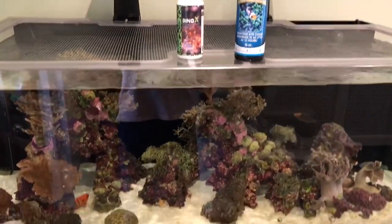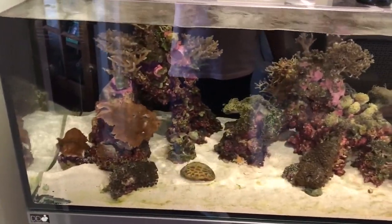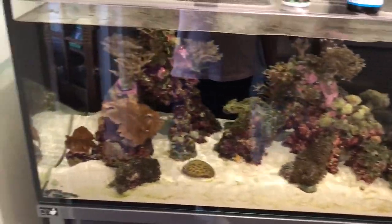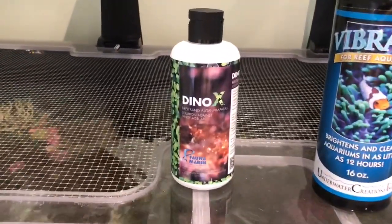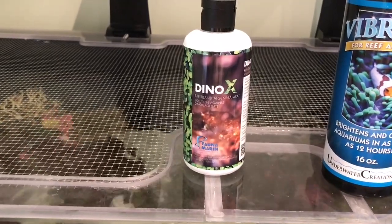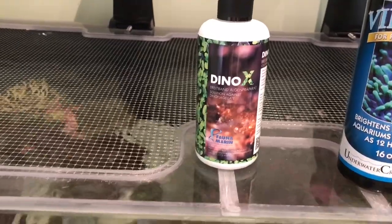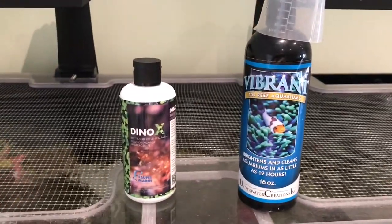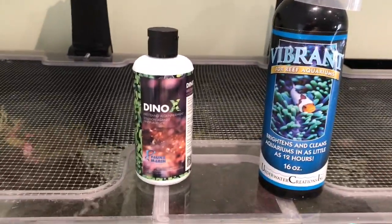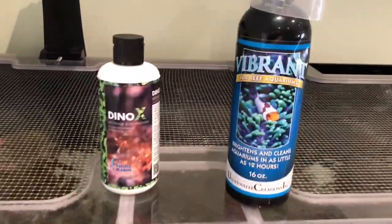If I do have to pull the whole sand bed out and replace it, that's not a problem — I'm willing to do that. I'm not totally happy with this sand anyway; it's never really been right, so I was thinking of doing that anyway. With Dino X you have to turn off your UV, turn off your phosphate reactor, and pull out your carbon — so you just run your skimmer. And I'm going to stop dosing Vibrant.